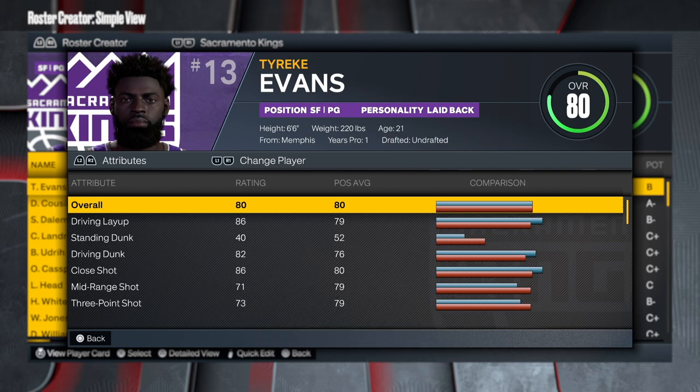I'm going to be showing you how to make Prime Tyreek Evans. When Tyreek Evans first came into the league he was going crazy, doing so much damage. This is the small forward version of Tyreek Evans, but when they moved him to point guard he really started going crazy.